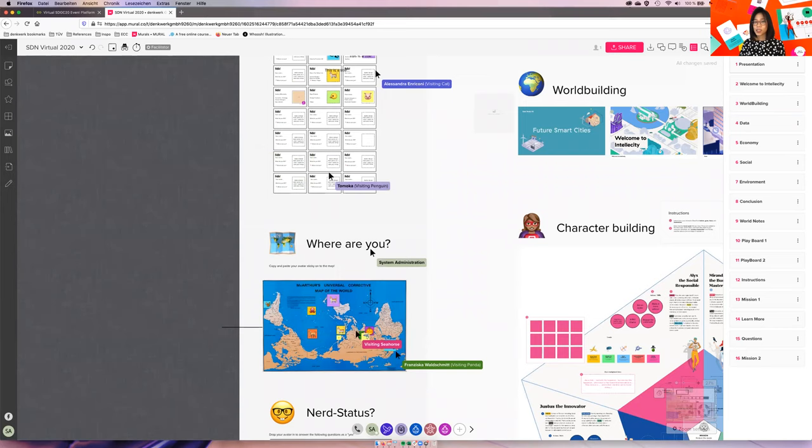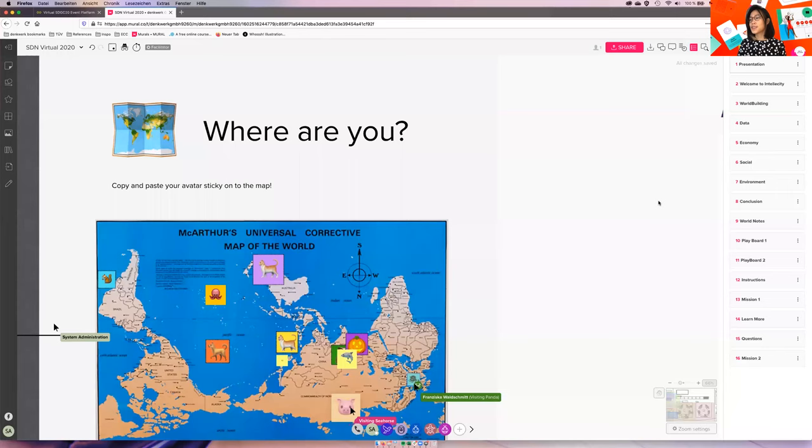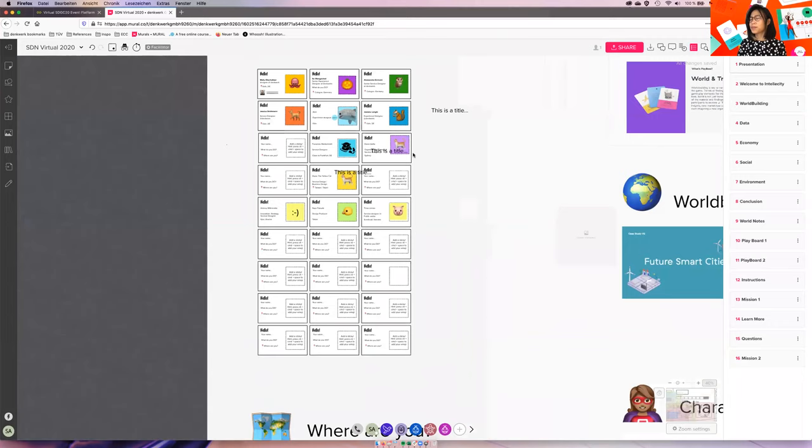We have 18 participants on Zoom but only 14 people on the board. Is anyone having problems getting to the board? You can talk to us — this is not a presentation, it's a workshop, so it's better to interact. If you can't find Mural, just shout to get the link.